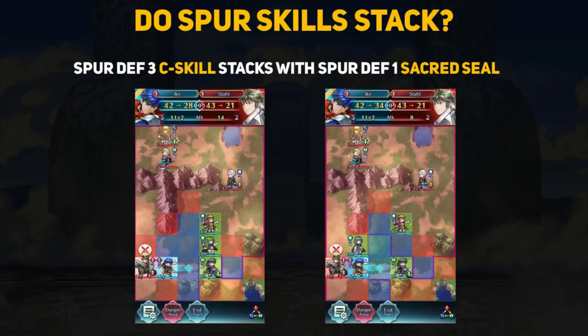We can take this further because there are ways to have multiple spur effects coming from one unit. My Nino has a Spur Defense 3 C skill equipped and a Spur Defense 1 sacred seal equipped, providing a plus 4 defense and plus 2 defense buff respectively. As you can see from the screenshots, when Ike attacks the enemy, he will take 14 damage in return. With Nino standing next to Ike during combat, he will only take 8 damage in return, which matches the correct plus 6 extra defense coming from the spurs.